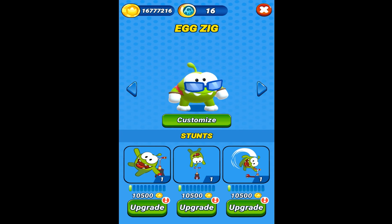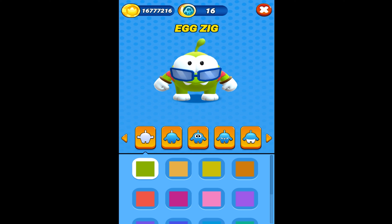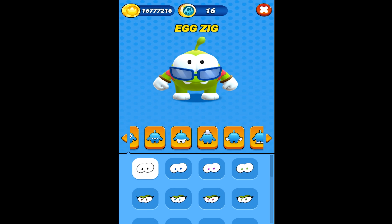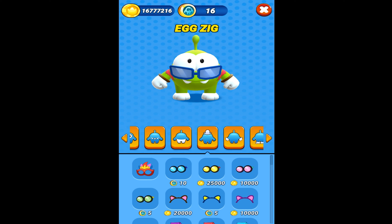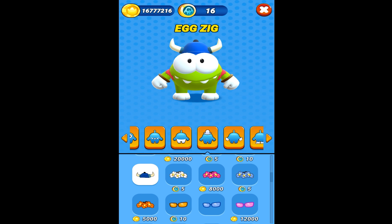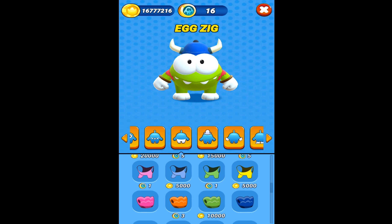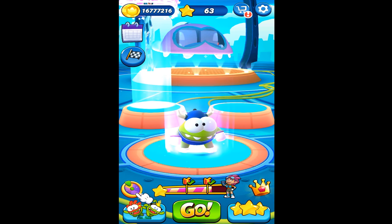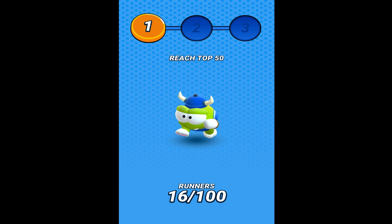Now I'm going to customize our character's sunglasses. The sunglasses are just doing a bad job because I can't properly see where we're running. Oh, is this a hat? I like this real Viking hat! Let me change the pants as well. Okay, it's cool — much better. Now let's get ready for better results.